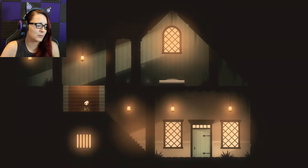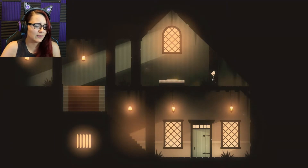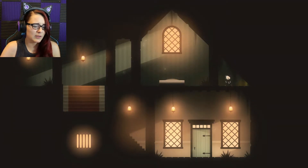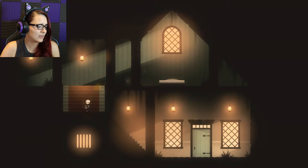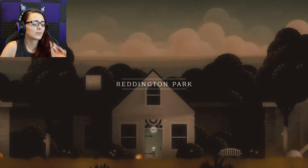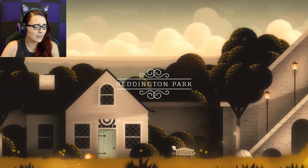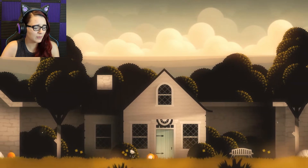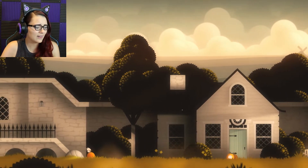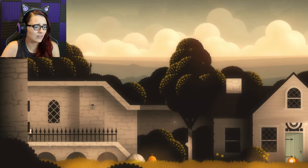Z is to jump. That's a little hard for me to handle, to be honest, but I will figure it out — it's just a little weird on my keyboard, but that's fine. Let's take a look around! Reddington Park. Look at how pretty it is! What are these? Pumpkins? What's this? It's locked.